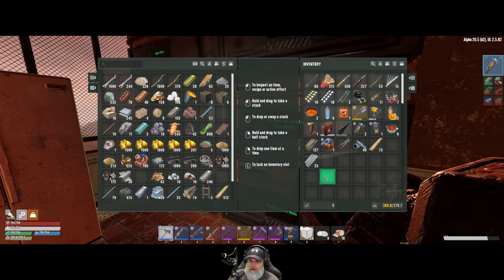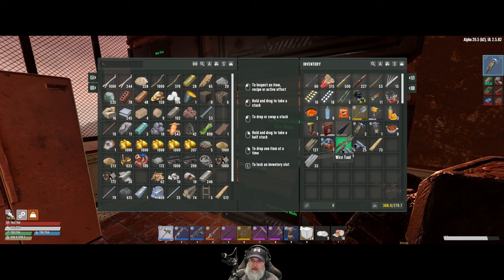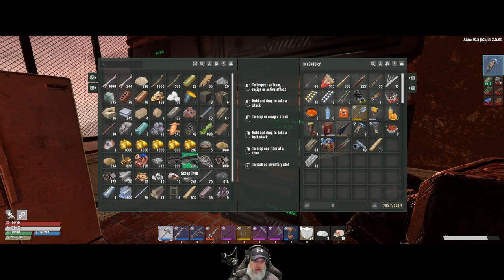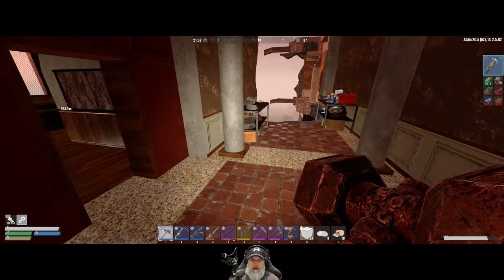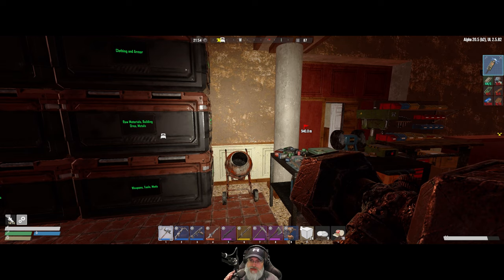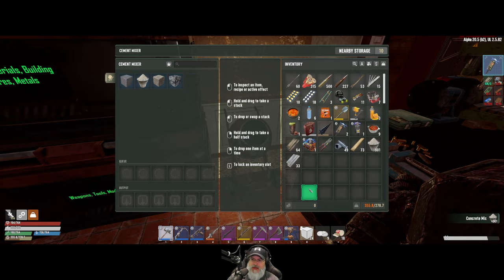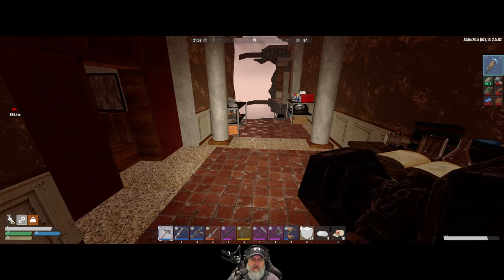I'm not going to worry too much about the ladders right now — I want to get the fence post setup done first. We're a little overweight. Let's put half the iron back for the time being. We're probably going to want some more concrete blocks. I thought I made a whole mess of those — we must have used them in the last upgrade. Oh, I think I made a whole mess of concrete mix — that's what it was.